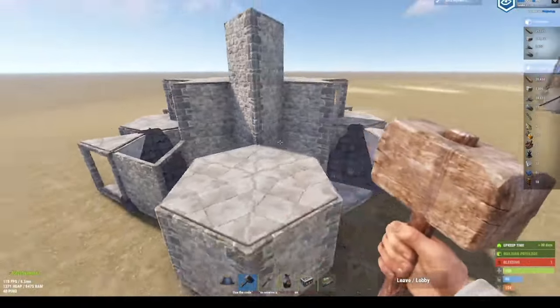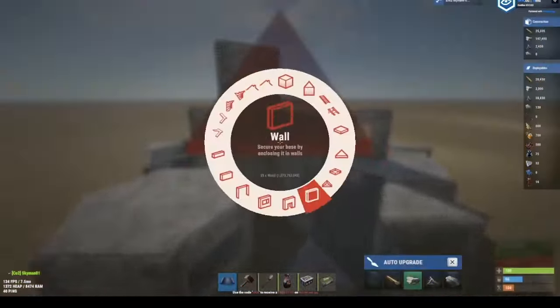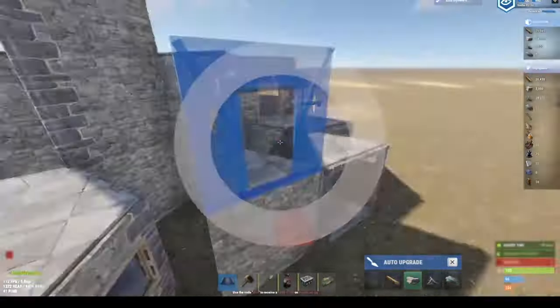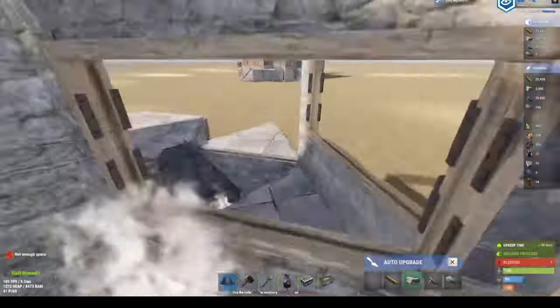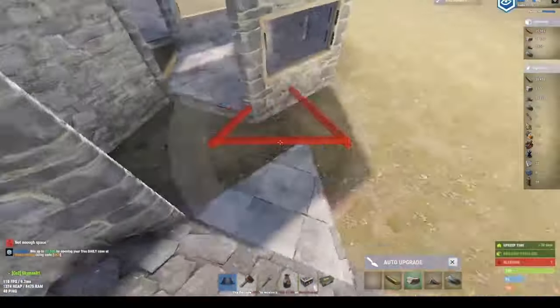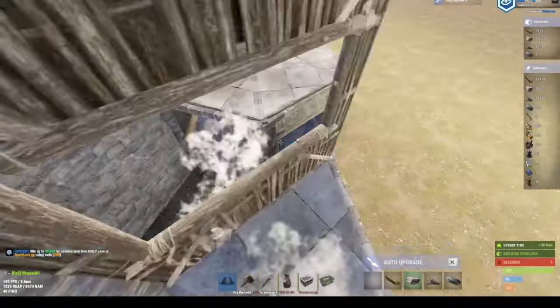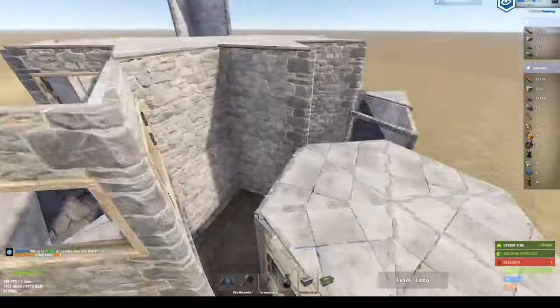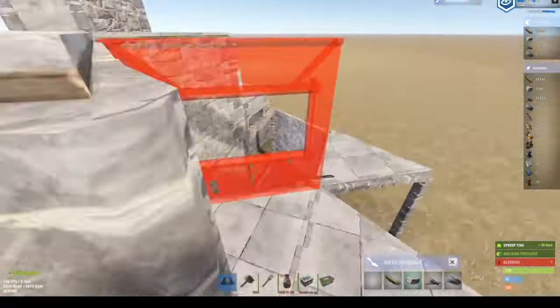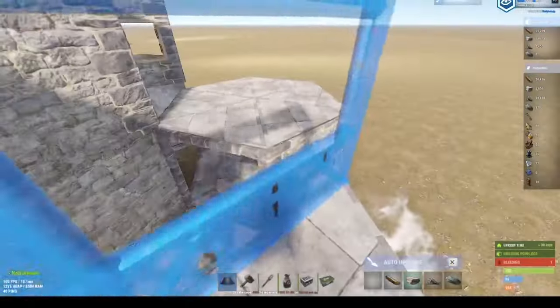That's where I will stop for now. This will be your kind of mini compound slash funnel wall. Also if you want, go ahead and place windows there, then place them the same way on all sides - windows like this over here, windows, and finally windows.